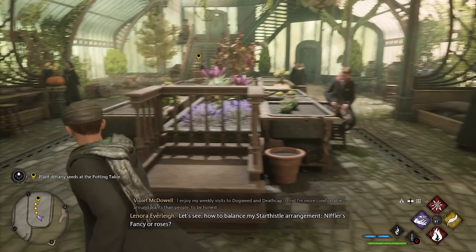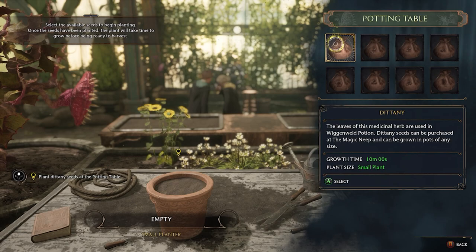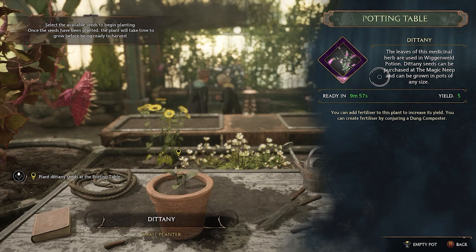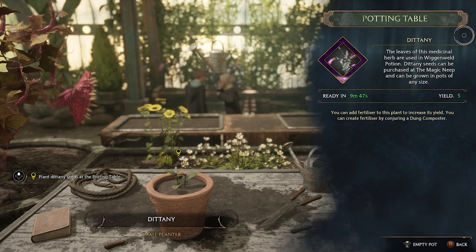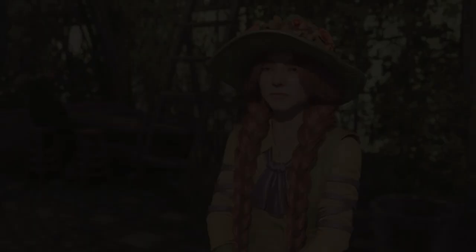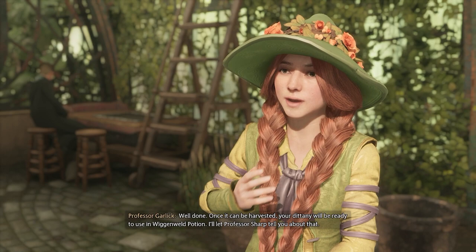The player checks their staff and considers crafting options. Professor Sharp's class is mentioned — Dittany leaves are used in Wiggenweld Potion. Dittany seeds can be purchased at the Magic Neep and grown in pots of any size. Once harvested, the Dittany will be ready to use in Wiggenweld Potion.